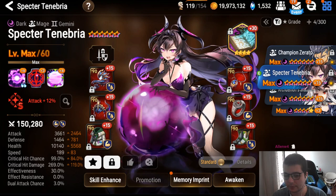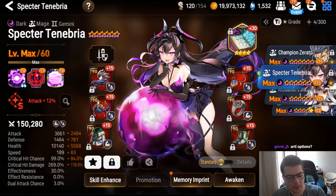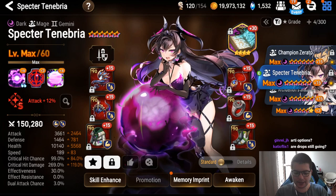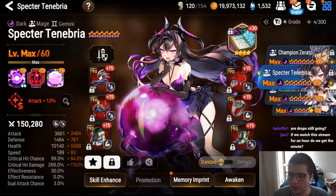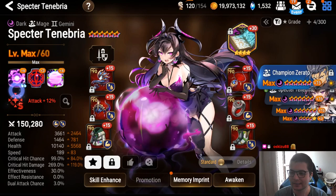When to draft Spectre: honestly I don't draft her a lot. My main draft for Spectre is when I first pick LRK and my opponent goes Adin plus support — I'll often go Mate plus Spectre. If Mate is banned and I don't have an attack buffer, I won't go Spectre because I don't think she does enough damage without one.